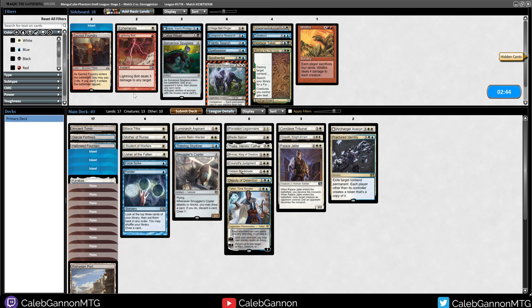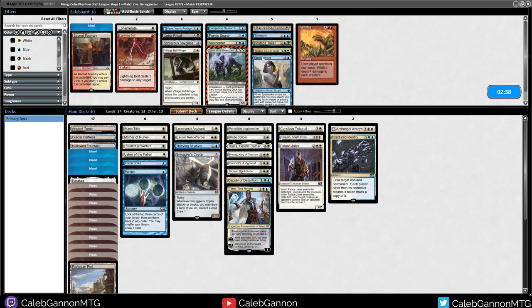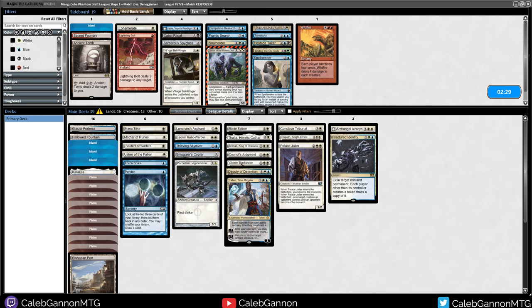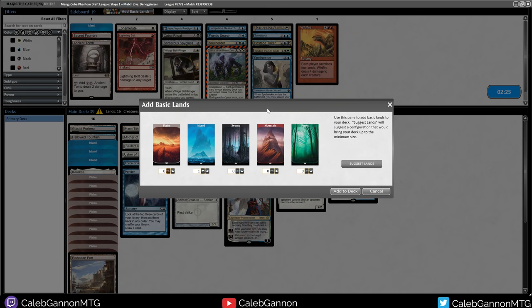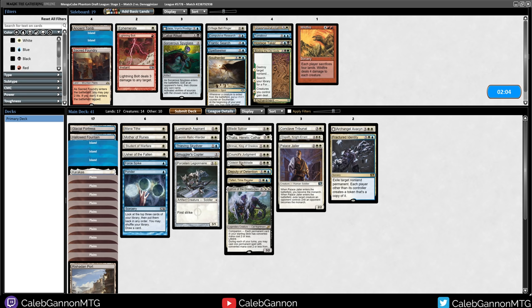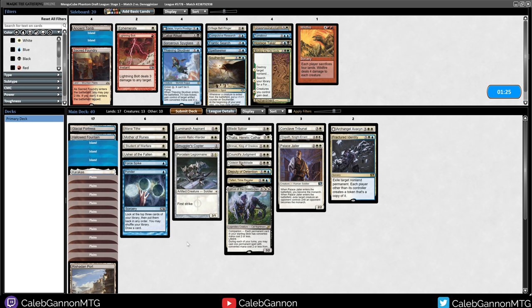Playing against Red - is Village Bellringer good? That's probably crazy. I think we just get rid of Ancient Tomb for a white source, and I don't know if I love Thieving Skydiver. Lurus has Lifelink so it's probably worth bringing in, although I can repeat cast Skydiver with Lurus. Then I could get rid of Fractured Identity - it's a good top-end card though. Bring in Lurus, cut Skydiver, run it like that.